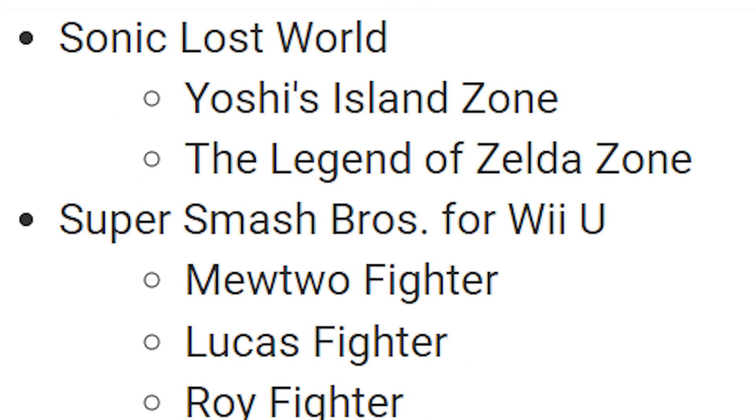I think these are free — we have Yoshi's Island Zone and The Legend of Zelda Zone for Sonic Lost World. These are pretty cool pieces of DLC. You're in a Woolly World setting with Sonic or a Zelda setting with Sonic, and he even has Link's tunic. Definitely download the Sonic Lost World DLC. I'm pretty sure it was free, but I'll correct myself on screen if not.